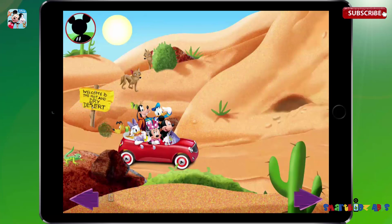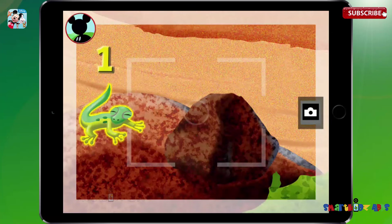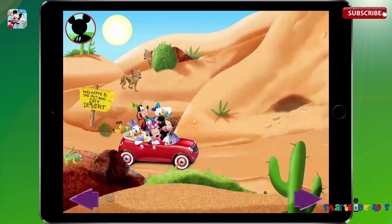Gosh, there aren't any dolphins here. I know, I'll take pictures of desert dwellers instead. First, I'll look for one desert animal. Can you find one animal? Touch the animal to get a closer look. That's a lizard. Is this one animal? Touch the animal to count it. One. Now tap the camera to take a picture. Say cheese. That's a great photo, Mickey. Keep on snapping.